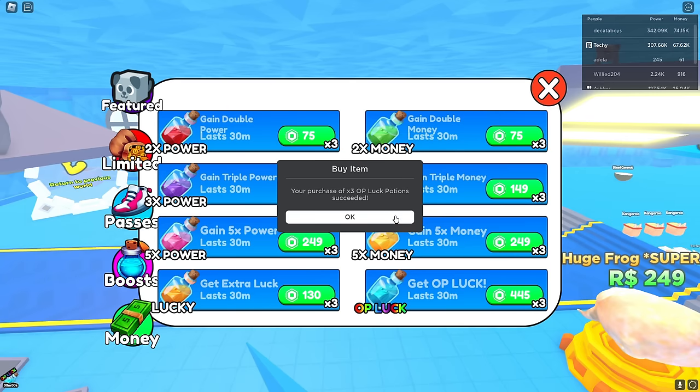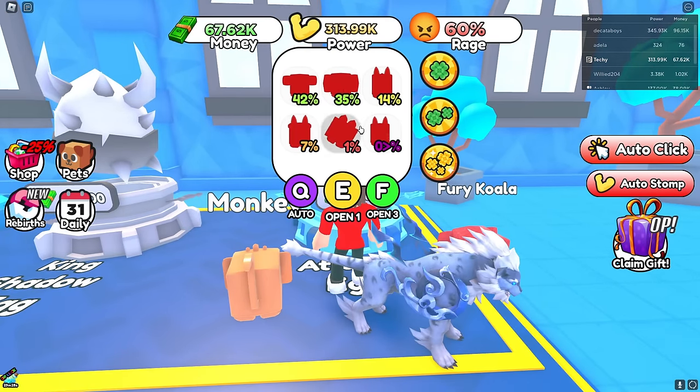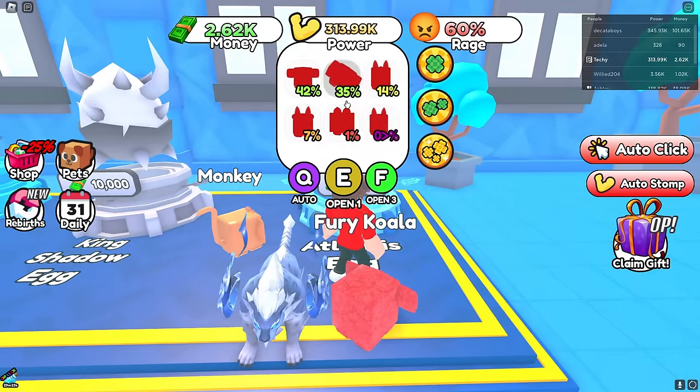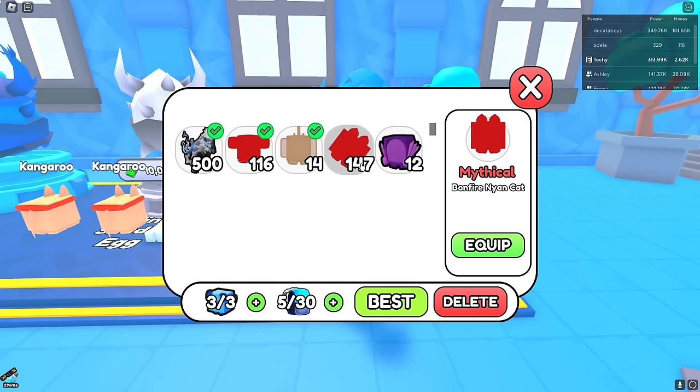I just bought it — 30 minutes of op luck! Hopefully when I open this I'll get the zero percent one. I got a one percent Bonfire Neon Cat — let me see how much power it gives. It only gives me 147? I thought it was gonna give a lot more!